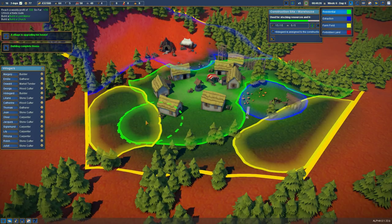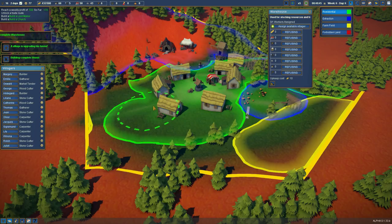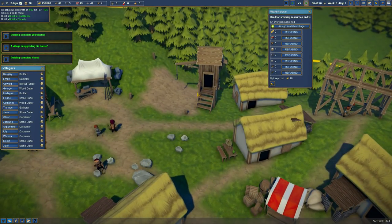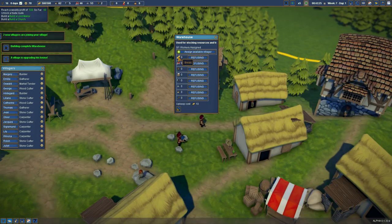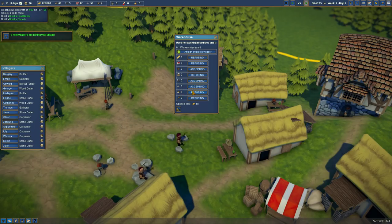I think we're probably just going to forget the farms at the moment. Let's take all of that out and keep this as residential, because otherwise we're going to run out of space. Now we have planks being stored — perfect! We can see on here what we want to keep. We're refusing bread, berries, planks — we want to be accepting flower, tools, stone, wood, wheat.